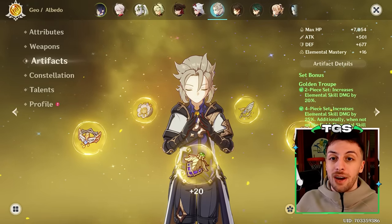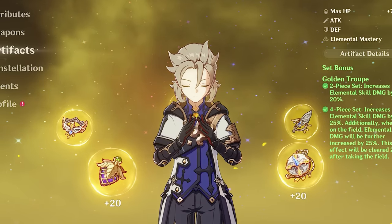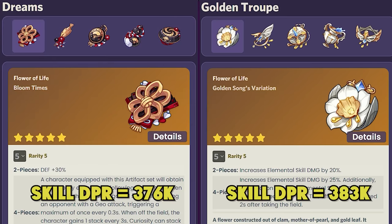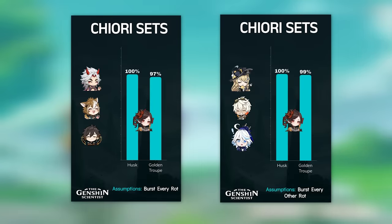The interesting part is that her elemental burst is a defining factor even when it comes to picking the best artifact set build. The main options here are the Golden Troupe and the Husk set, and both are rather equivalent when it comes to buffing the elemental skill damage. However, the Golden Troupe set pretty much only buffs that, so it is at a huge disadvantage compared to the Husk set when it comes to buffing the elemental burst. On Mono Geo teams, where you can easily burst every rotation with Chiori, this marks a more significant gap than on Navia teams. Basically, the more important the elemental burst is in your rotation, the stronger the Husk set becomes compared to the Golden Troupe set.